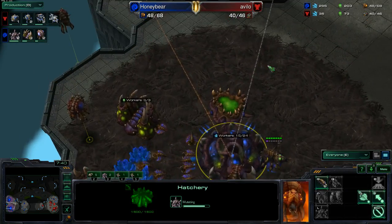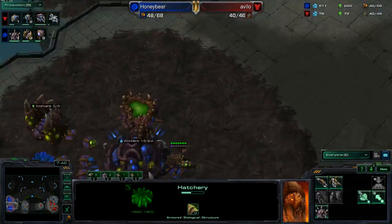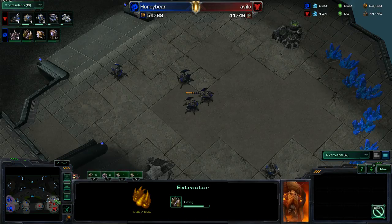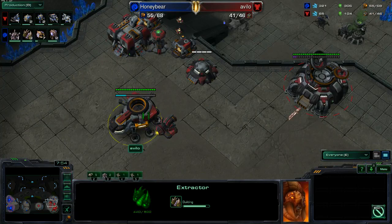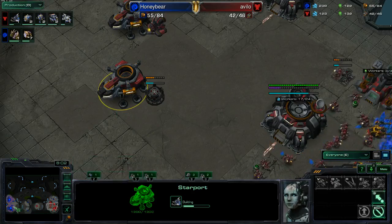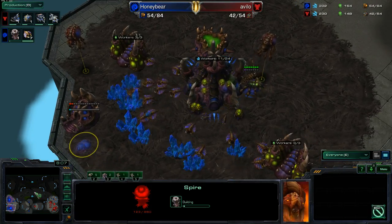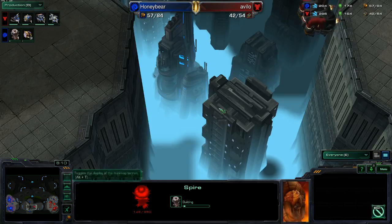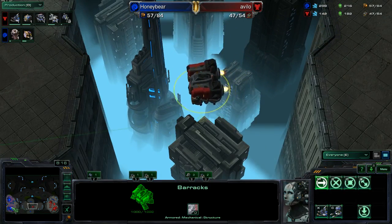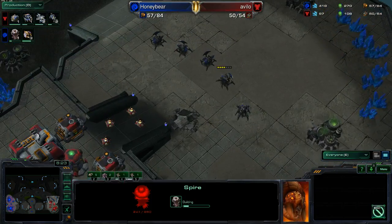With the Lair on the way, mobile detection should be accessible. Oh, he made two Lairs — okay, he cancelled it. With the Lair on the way, there will be some mobile detection for the Zerg player. Also note that in Heart of the Swarm you do not need the Evo Chamber for your Spore Crawlers. A Banshee's flying across the center just to spot out exactly what's up from the Zerg player — there is a Spire in production. It's going to be a while before he's able to see it though.